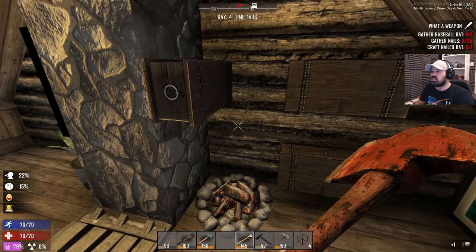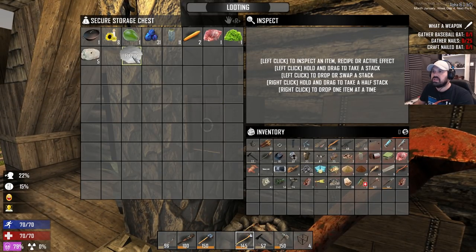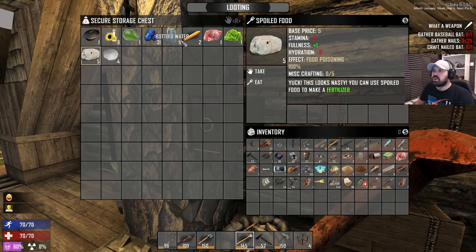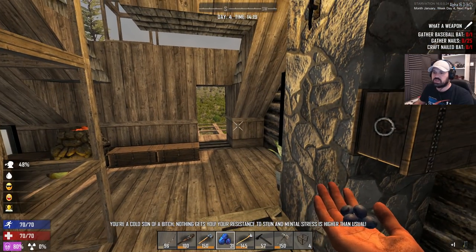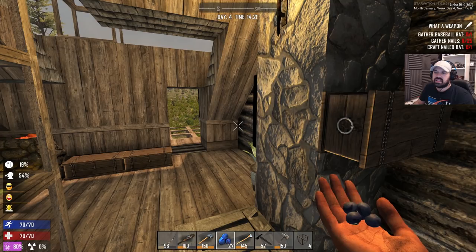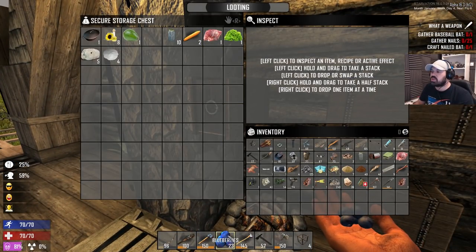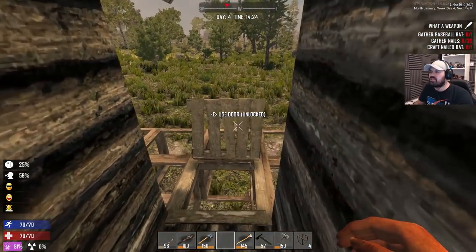Let me check what food we have. Of course all the food is spoiled because we don't have a fridge! Okay, blueberries — we're just gonna have to eat blueberries. They only give one percent each... okay getting up to 22. That's fair enough, but we really have to sort out food — this is gonna be a big problem.